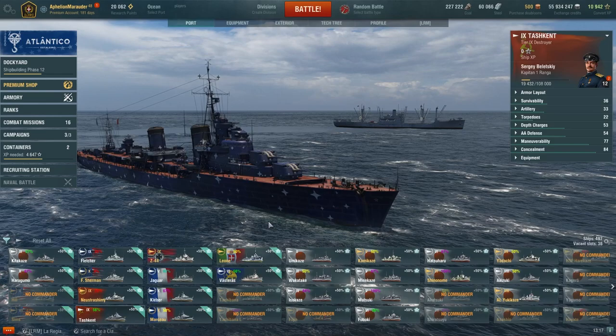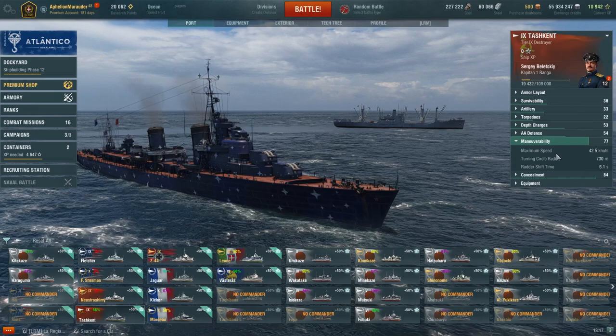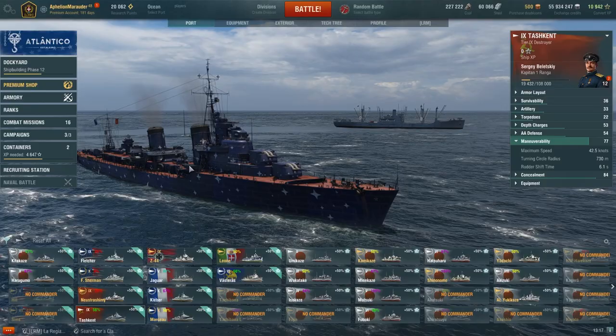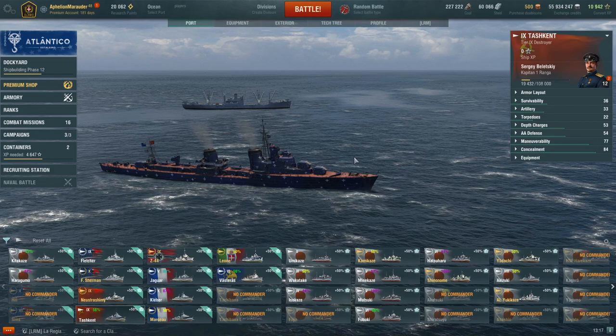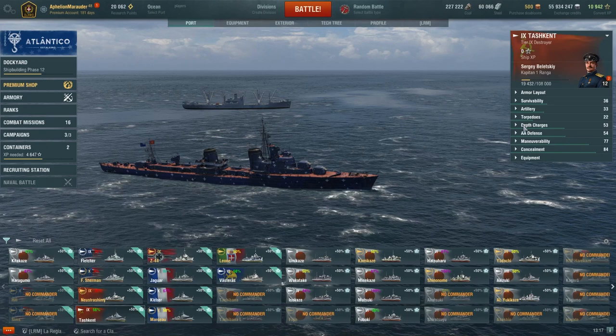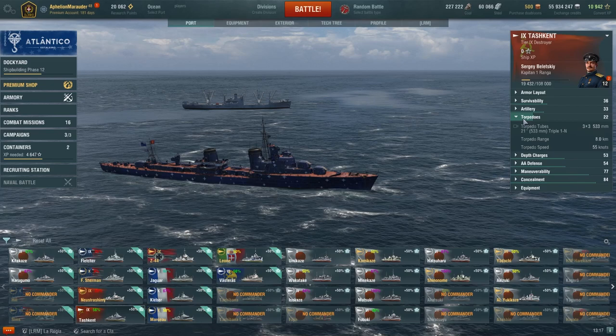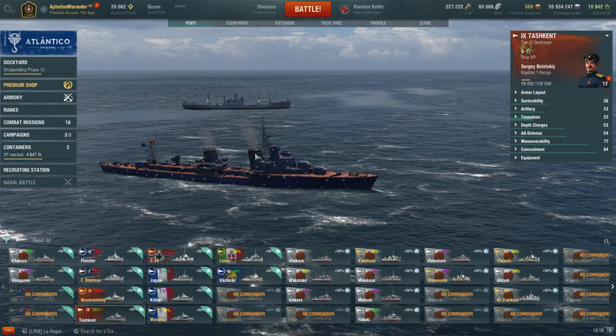Next ship is Tashkent, which just recently got a buff where she was lowered in the water so she's harder to hit. With her high speed of 42.5 knots, very good turning circle, and rudder shift time for a gunboat destroyer of this size and design, it's really good. I love the heal on this ship — it keeps you very durable and your gunplay is just great. I love the three racks of torps; they're 8-kilometer torps so you have to be in range, but people really aren't expecting them and they hit really hard.